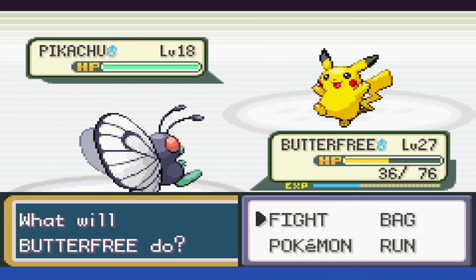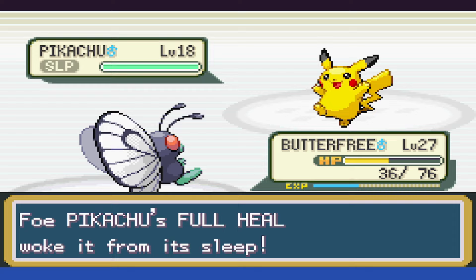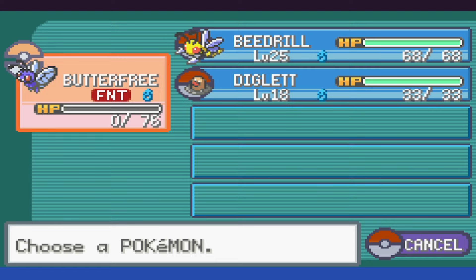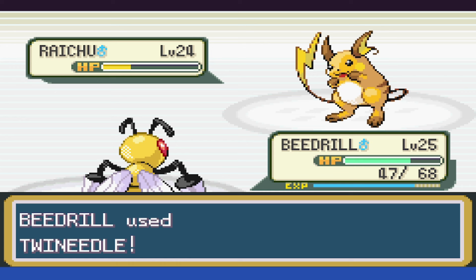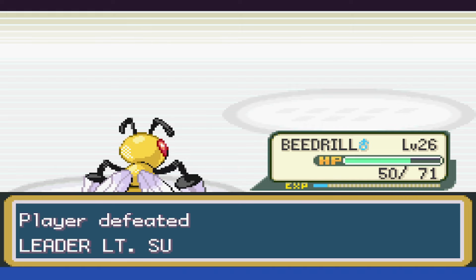With Pikachu, we put it to sleep and Confusion takes it below half, as Surge uses a Full Heal to wake it up, before it takes the unconscious kind of nap. Last up is Raichu, and a Shockwave knocks us out. We send out Beedrill and it begins using Double Team, so it does take us a while to hit. However, on our final Twin Needle, we actually poison the Raichu, and the poison damage takes it out, winning a fairly simple, albeit stressful, battle.